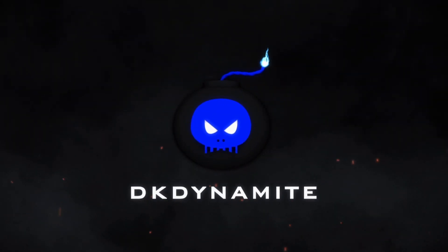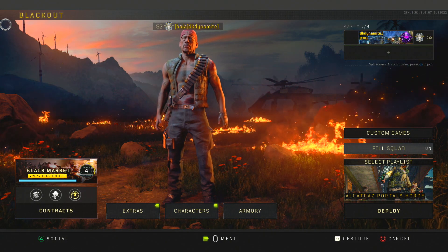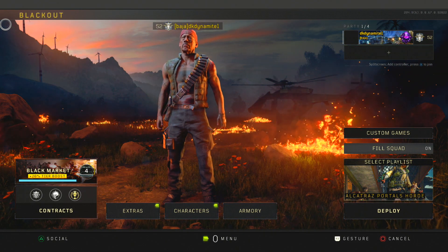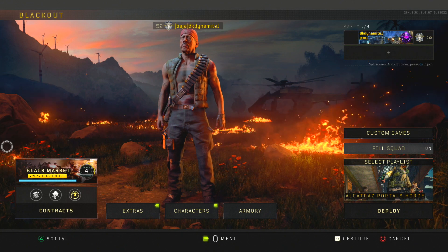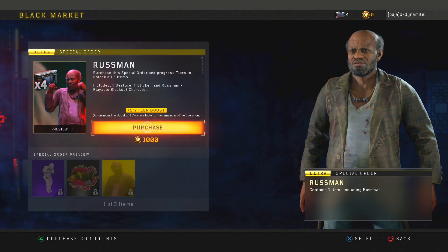This is Blackout. What's going on everybody, this is DKDynamite. And as of today, with the new 4GB update within Black Ops 4, we now have Russman as a playable character within Blackout.